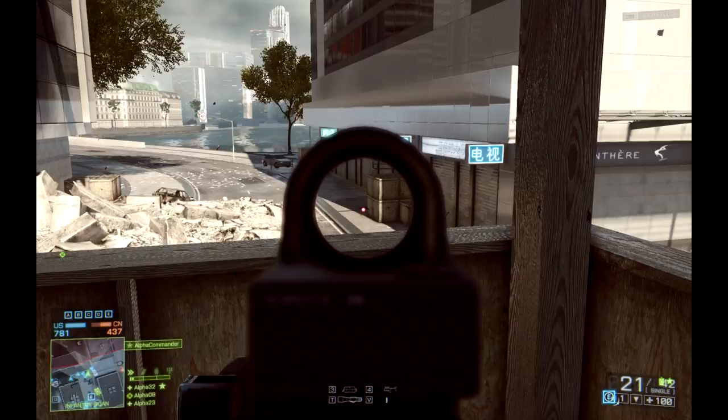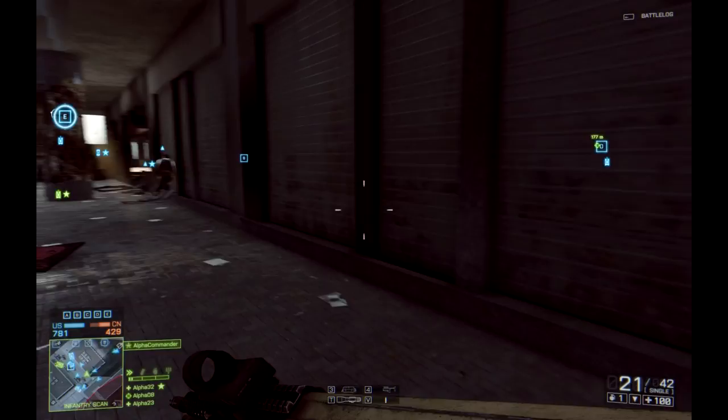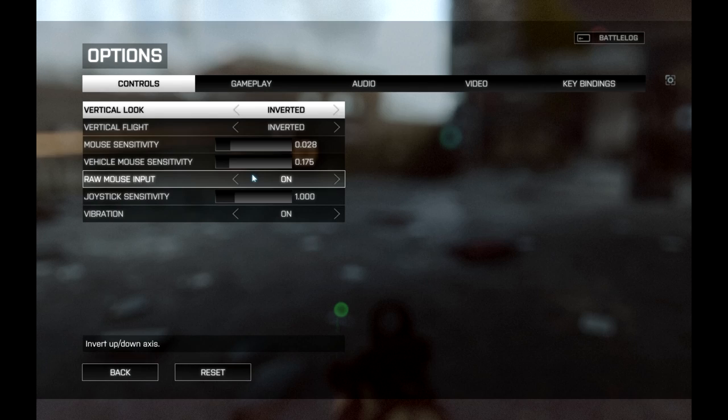If you want more accuracy, the angled foregrip is going to help you out when you're standing still. If you want to be more accurate while shooting from the hip or on the move, then the vertical foregrip is going to be a little bit more for your style.